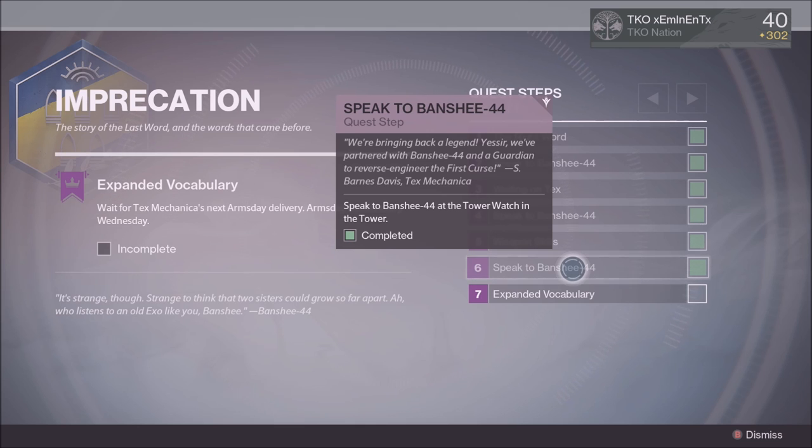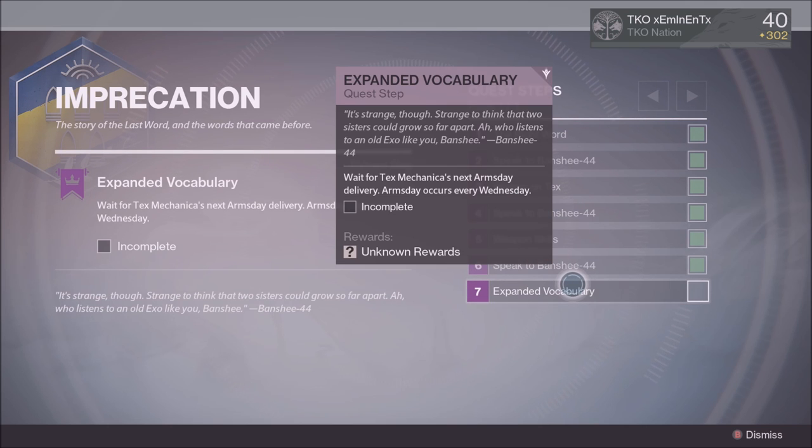After that, step six is to go speak to Banshee. And the last step — step seven — is to just wait until the next Arms Day, and you will get your exotic hand cannon.